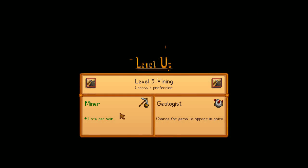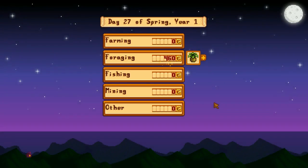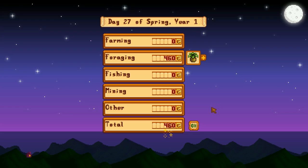We got another perk - it's miner or geologist this time. Please let me know your recommendations in the comments for the skills we haven't reached level 5 on yet. Miner is probably good for iridium ore later on, but geologist will probably give me more money in the short term - and I believe you get double geodes as well, which is pretty useful. So I'll go for geologist. We didn't sell too much today but we did get a lot of gold ore.